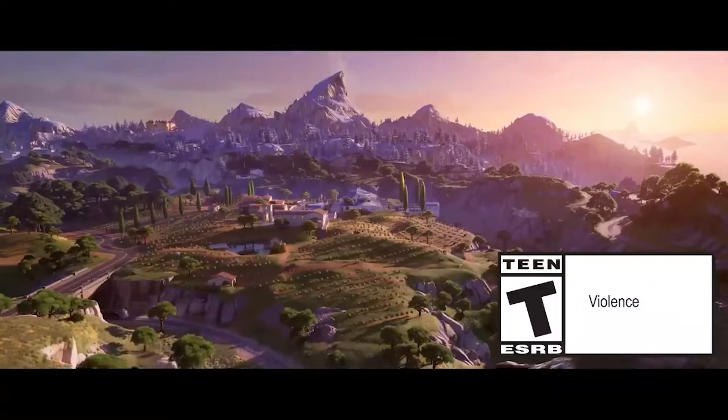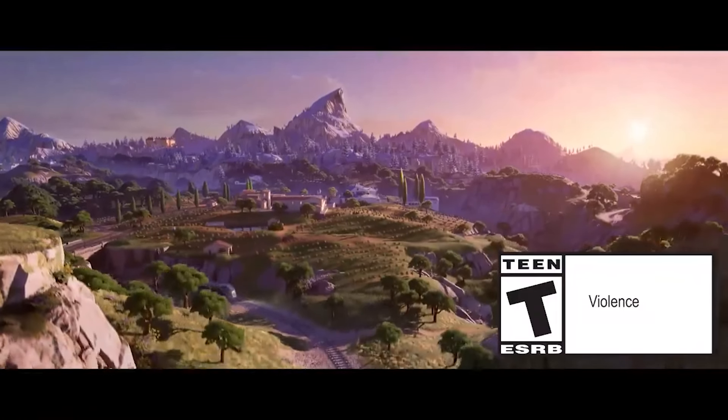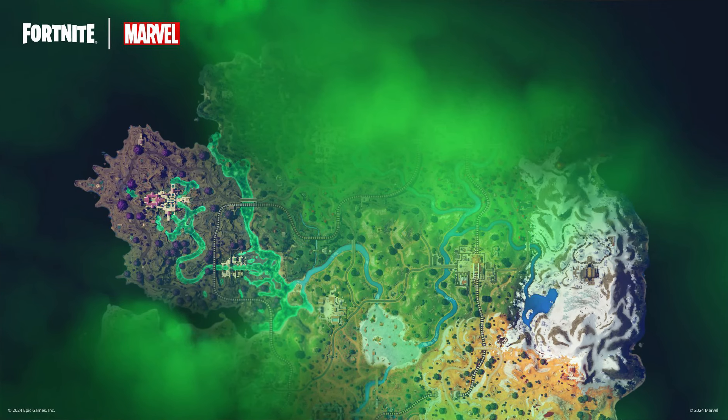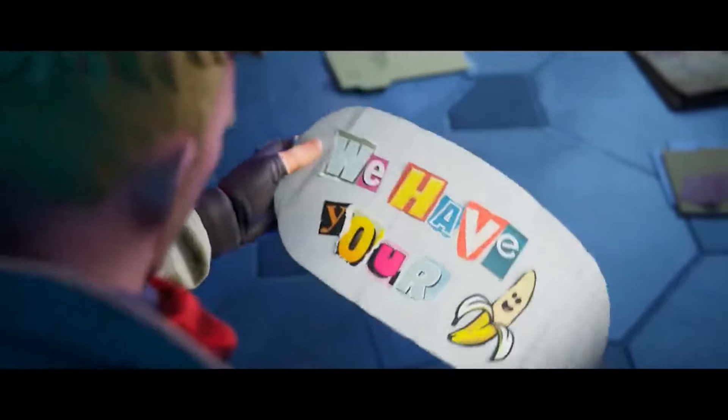Now take a look at this new map we're getting for Season 4. Fortnite have actually tweeted this map teaser themselves. At the time of making this we could have actually had another teaser — the one I'm talking about has smoke over it. It looks like Doctor Doom has put smoke over the map covering up certain locations, but we don't really care about that because we already know what these locations are.